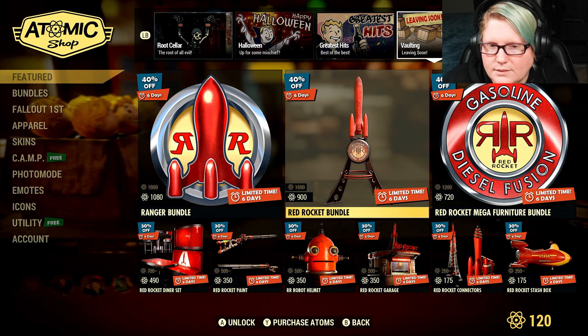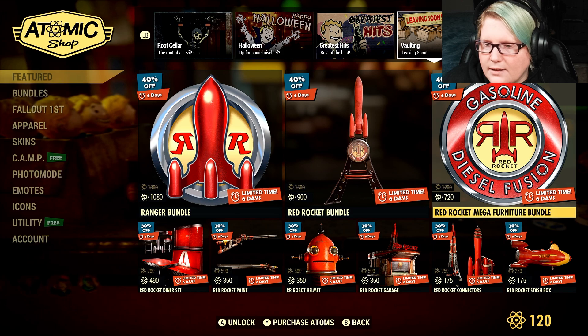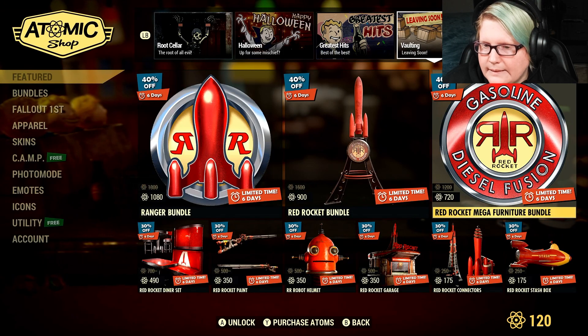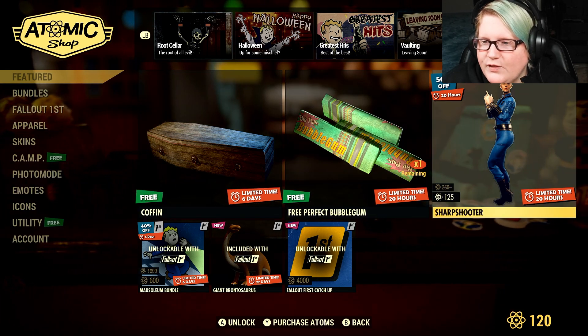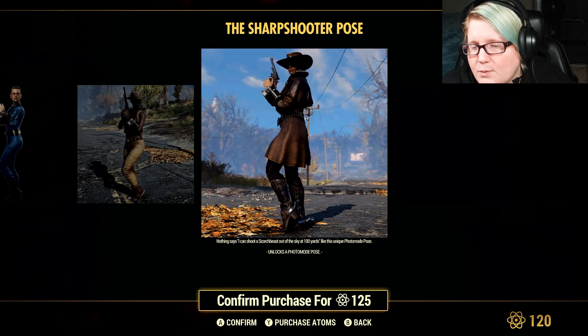The ranger bundle is the same one from last week — all the same stuff. For free items: we get the free coffin, free perfect bubble gum, and 50% off the sharpshooter pose for your camera pictures.